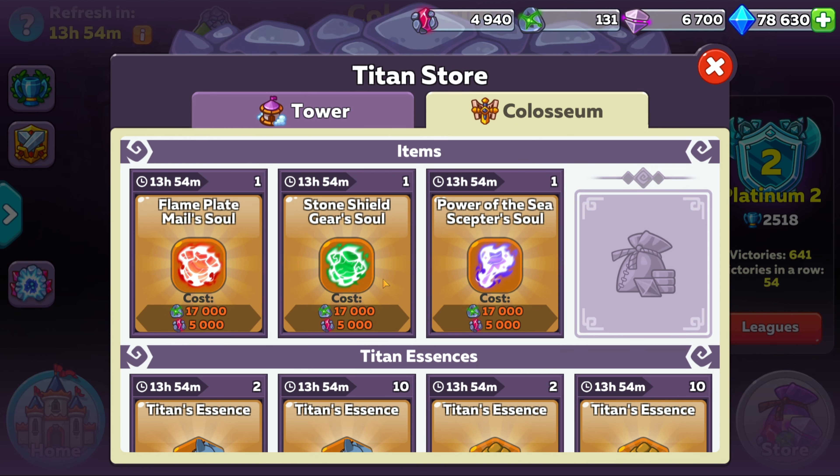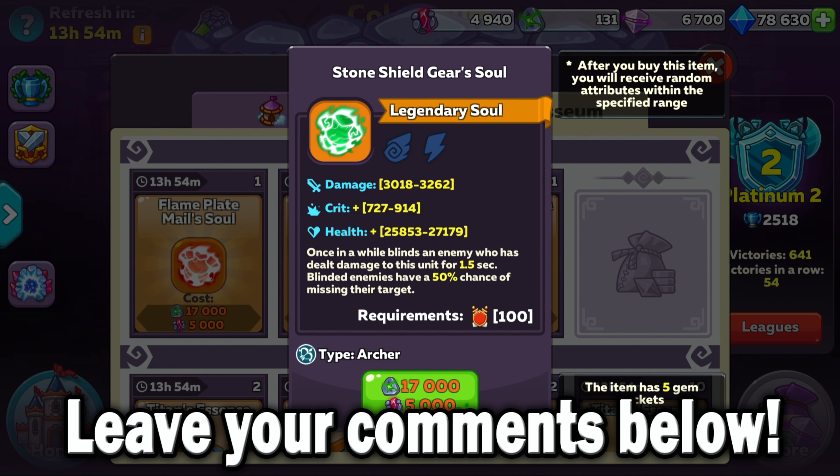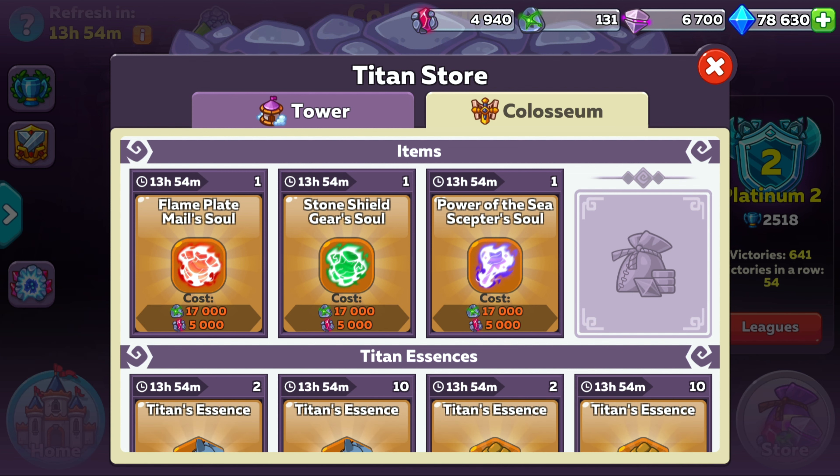Moving on to the last soul item: the Stone Shield Gear Soul. This one isn't going to be as good as the previous items. It can only blind a single enemy for 1.5 seconds every once in a while, making the effect very weak compared to other basic abilities from other Archer Soul armors. I'd personally ignore this one because of how expensive it can be and spend your resources elsewhere. This goes to show that not every item is better than what you have already, so if you're unsure about any item in particular and want my advice, leave a comment below and I'll give you my opinion so you're not wasting your resources.